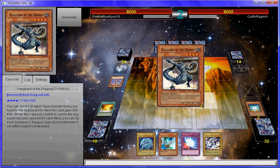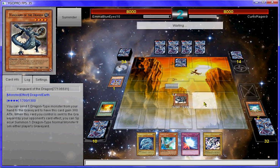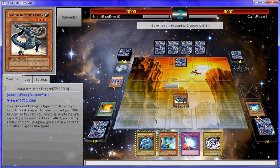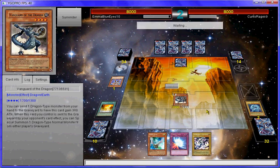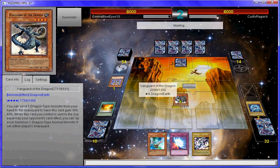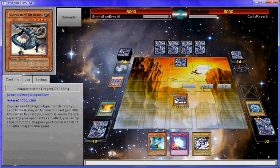Normal summon. No response? Cool. I'll send Blurge to the grave, then go to Battle Phase. That's perfectly fine.